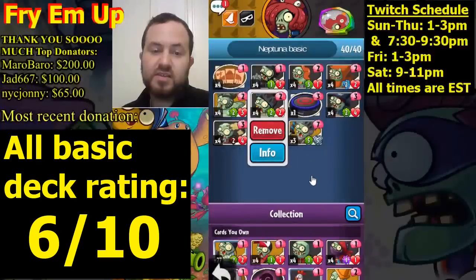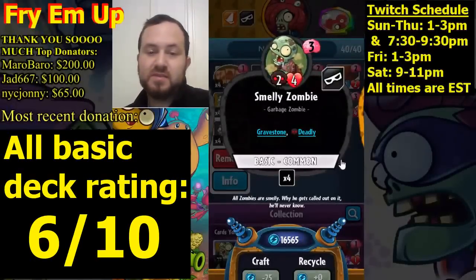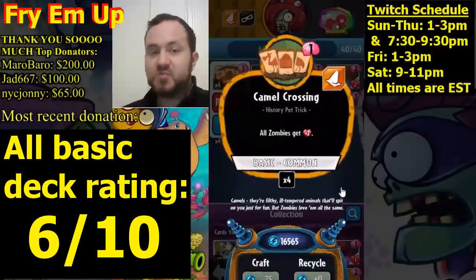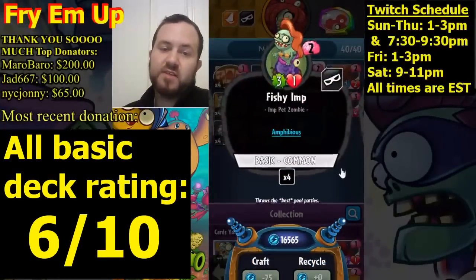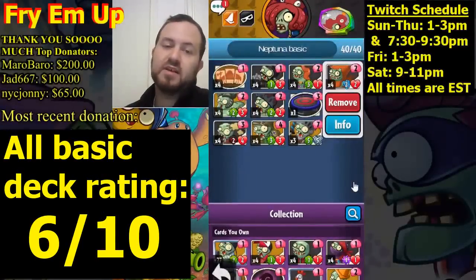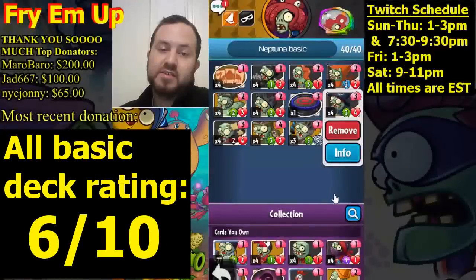Starting hand ideally has Headstone Carver and a two-drop gravestone. In the three slot for gravestones: Smelly Zombie — with Headstone Carver still on board it becomes a three-five with deadly, amazing for a three-drop. Running four copies of Camel Crossing to give your gravestones extra health and survivability. Four copies of Fishy Imp — three-one, amphibious for the water lane. Four copies of Hot Dog Imp — two-two with strikethrough, which means it damages through plants and hits your opponent's face. Great combo with Imp Commander — two-four for a three-drop, whenever any imp hits the plant hero and damages it, you draw a card.